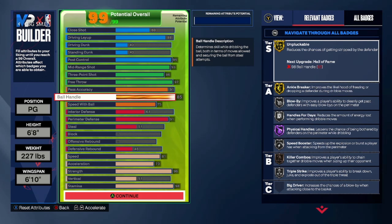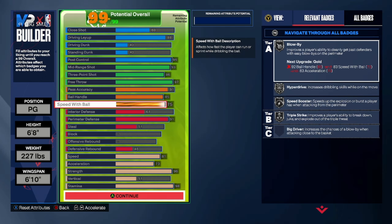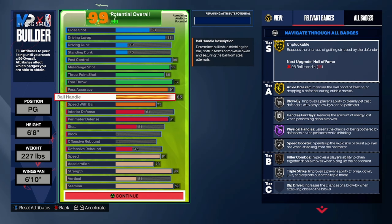I got the 85 ball handle with the 75 speed with ball. Usually my shorter point guards had this, and having it on a taller build definitely feels a lot better than having it on a shorter player.